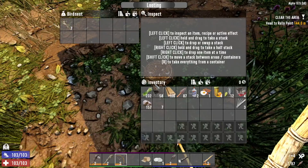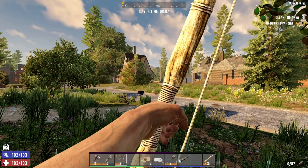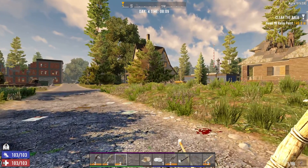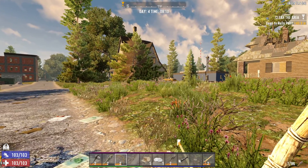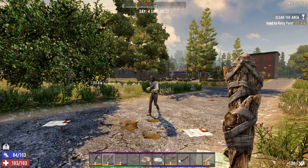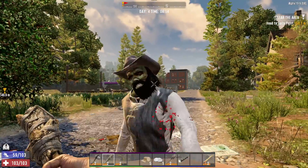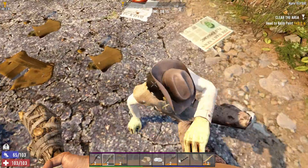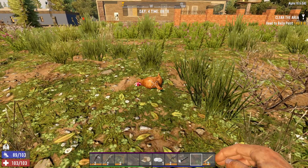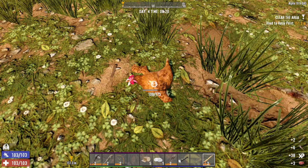I need feathers — there's a chicken! I missed with the arrow so I switched to close-up, got the zombie too. Knocked that cowboy hat right off. Got out the bone knife to collect the feathers and meat. I can use some meat — I've got plenty of eggs so I can make bacon and eggs.